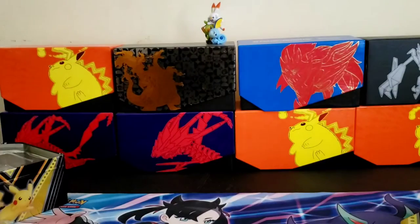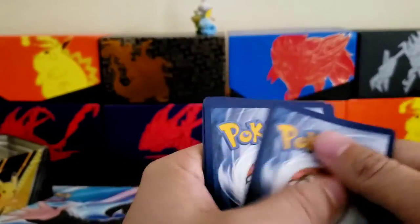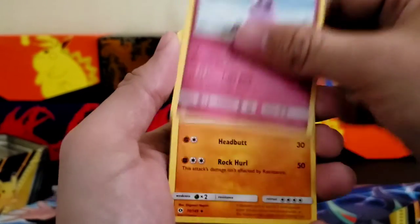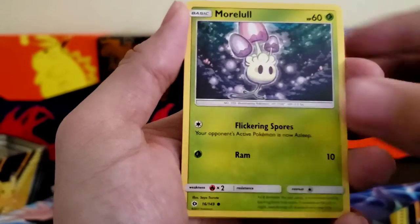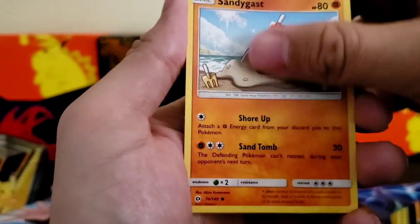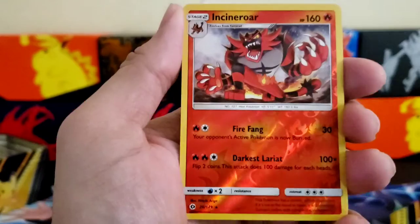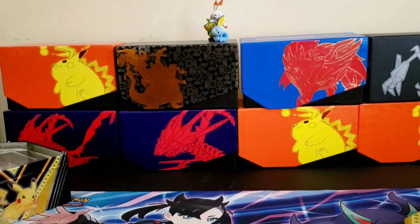Let's go ahead and get into this Sun and Moon base set pack — that one just opened right up. Code card for anybody: one, two, three, four. Energy, Granbull, Switch, Marowak, Poliwag, Sandygast, Eevee — there we go. Reverse holo Incineroar, and an Alolan Muk holographic. Pretty good!